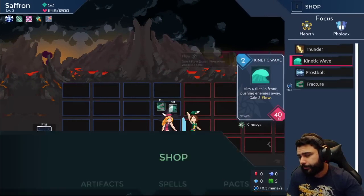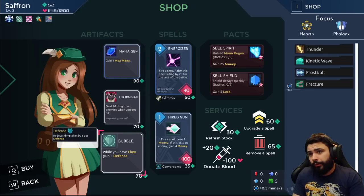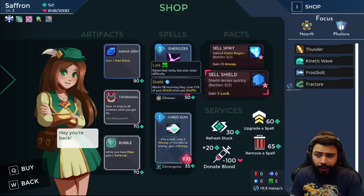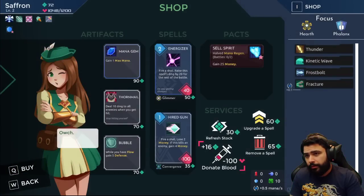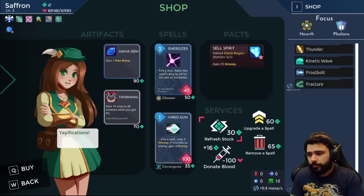Alright, shop! Defense on flow — we are getting somewhere. There's mana regen but only 0.2 mana per turn — that sounds bad. Shields scale quickly for five luck — that's a good way to scale, but we have no mana regen at the moment. We're gonna donate blood and get Bubble. Now we're in a pretty good place and we also have defense.